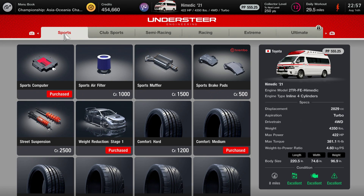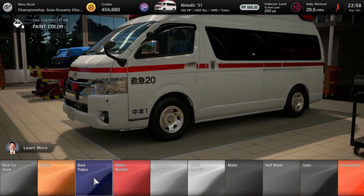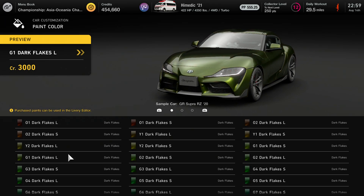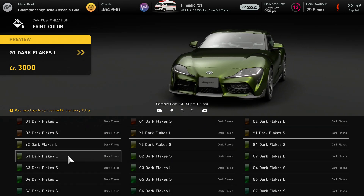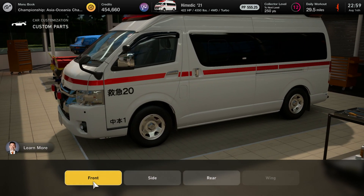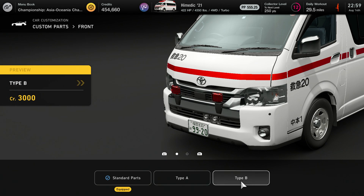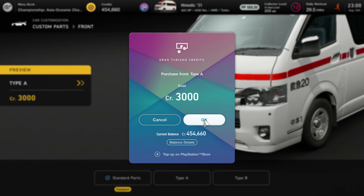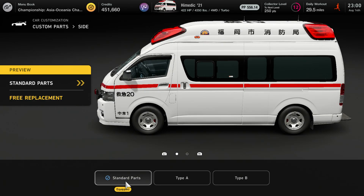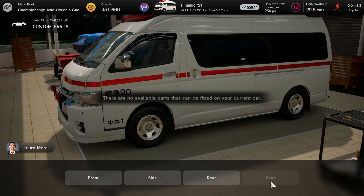Let's see if we can go to GT Auto to put a body kit on this bad boy. We can do wheels and custom parts. Let's check the paint — dark flakes. Custom parts: we can put a front lip on it. The sides — get rid of the window guard, the reflector, and mud flaps. The rear — get rid of the back bumper altogether. Unfortunately, you cannot add a wing whatsoever.